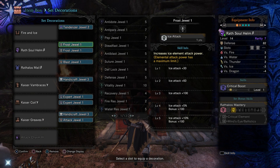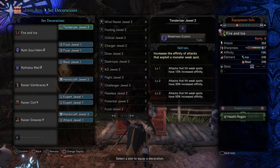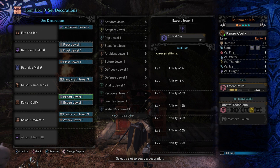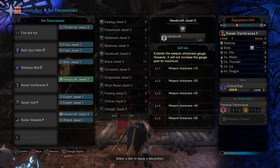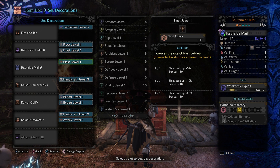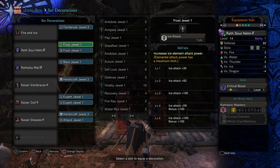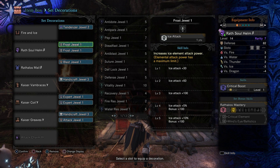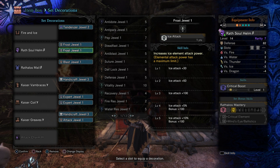As far as the decorations, we do have some leeway with this build. Tenderizer Jewels are absolutely going to be necessary — you're going to need one of those. We've got an Attack Jewel, two Expert Jewels, and two Handicrafts. Depending on the weapon you're using, you may not actually need the Handicraft Jewels, so that leaves leeway for other things. These three jewels can be adjusted depending on your weapon — I'm increasing my Frost and Blast right now. If you're fighting an Arch Tempered Monster, you can increase your Vitality. If you have Health Regen on your weapon, you can put Medicine Jewels on there. There are a lot of options depending on what you're fighting and your personal playstyle.